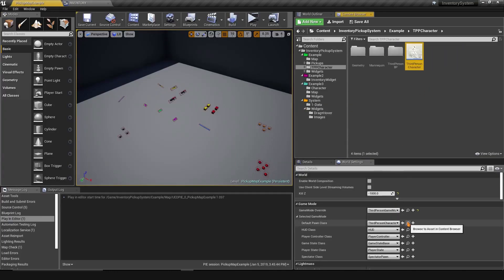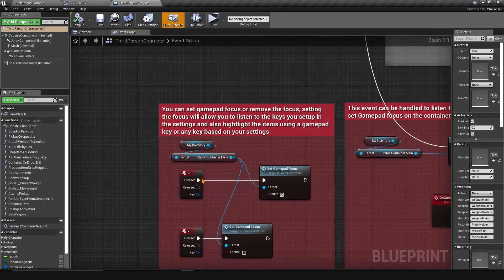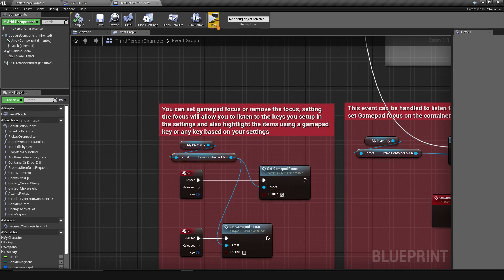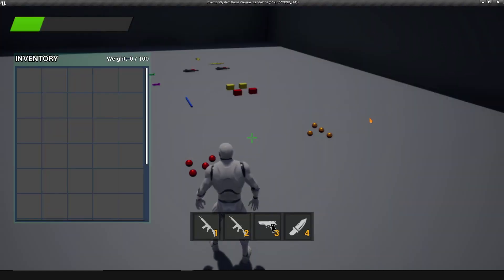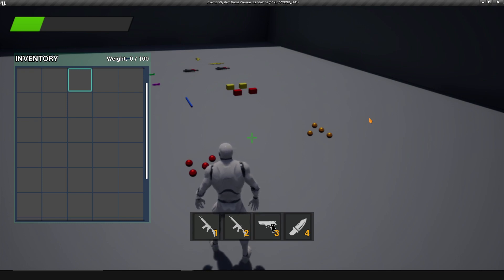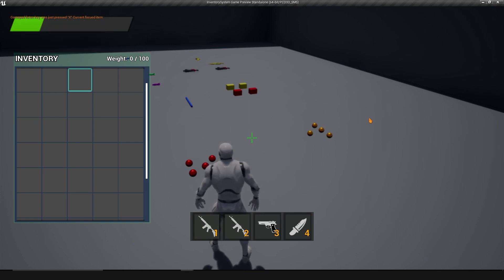In the character blueprint, the main container is called 'items container main.' I use the C key to set gamepad focus: get the inventory widget, access the main container, call Set Gamepad Focus with true. Now when I press C and open the inventory, the main container is focused and I can navigate with my configured keys. Pressing X also triggers the listen key event and reports which item I'm on.